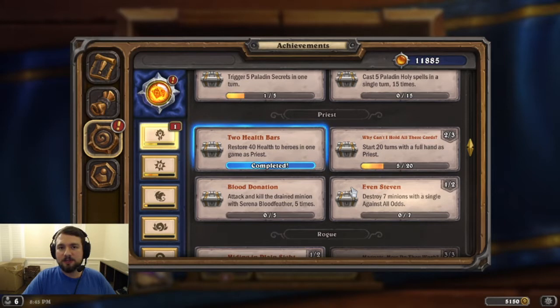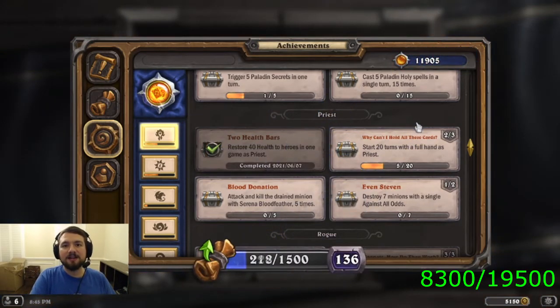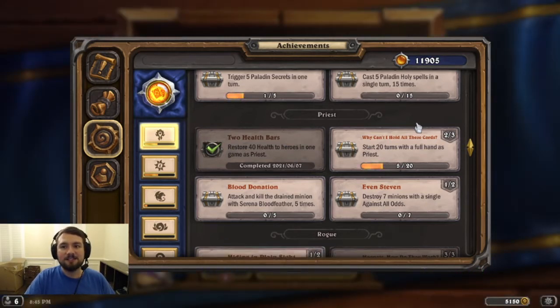I always plug my Twitch at the end of these videos — you can follow me at HeyTolman on Twitch. But I actually streamed some Hearthstone the other day, playing a little Highlander Priest as well as some Murloc Shaman in Wild, trying to see what I could do against these Warlock decks. I managed to get this one with Priest. It involved me playing two Reno Jacksons — one in my deck and one that I Seanced — as well as healing myself up and pinging my own face with the Shadow Reaper Anduin Hero Power to be at a low enough health total to heal the full 40. Overall, not too bad of an achievement.